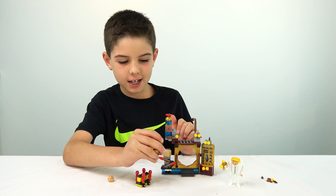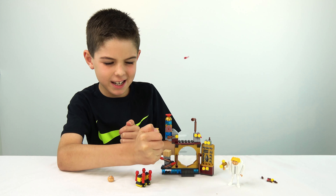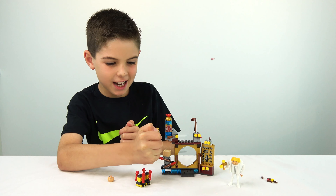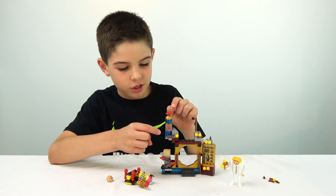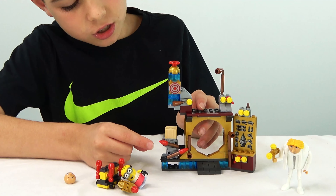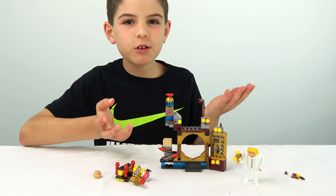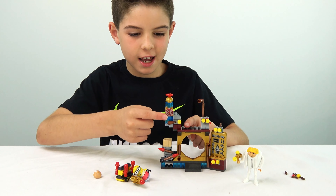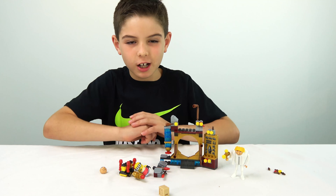And then we've got a target for the minion to try to hit with this big rocket launcher. Let's see if we can get it. Ready, set, go! We missed! Extra ammo! The minion's supposed to hit the target — all you have to do is press on it hard enough for it to fall over. It has a crate with two arrows, so it'll just be knocked over once this falls down. Ready, set, go! There we go, and it all got knocked over.